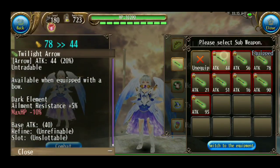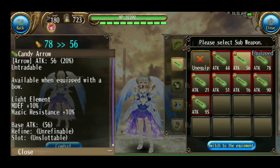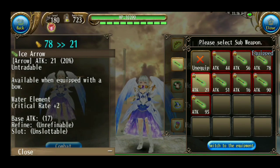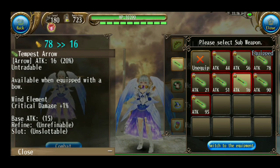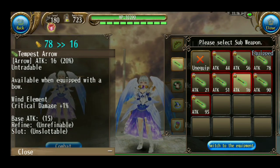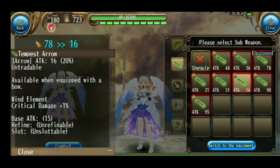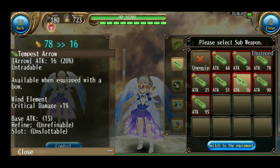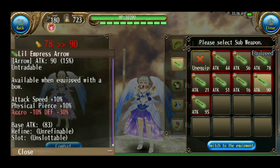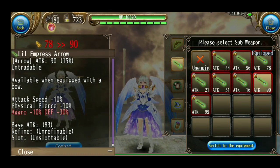Untuk arrow, koleksi semua elemen: Dark, Light, Fire, Water, Earth, Wind. Dan untuk natural-nya itu biasa aku pakai arrow. Kalau solo, aku kadang pakai arrow yang attack-nya seratusan. Kalau untuk party biasa pakai Empress Arrow — ada min agro dan juga ada sedikit physical pierce.